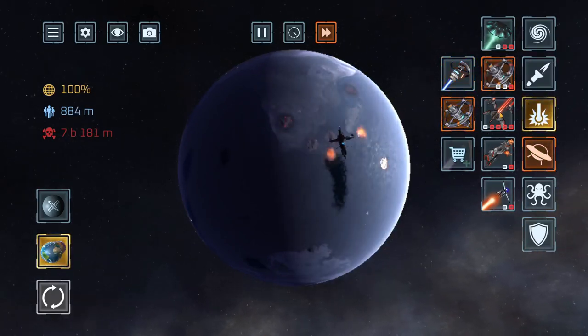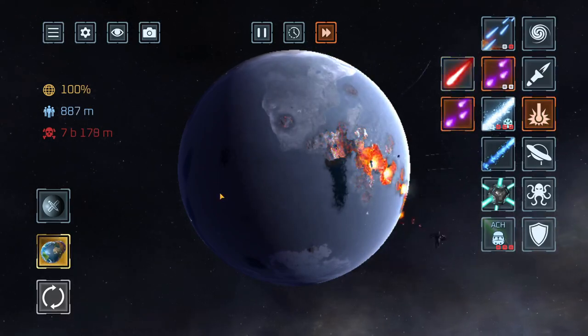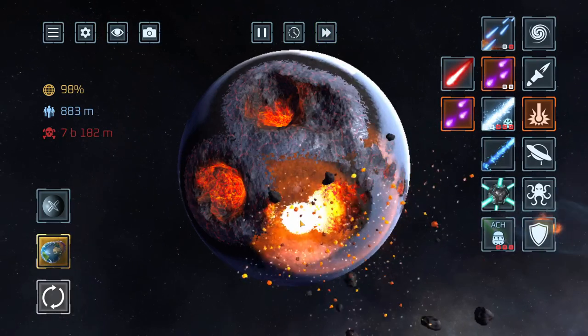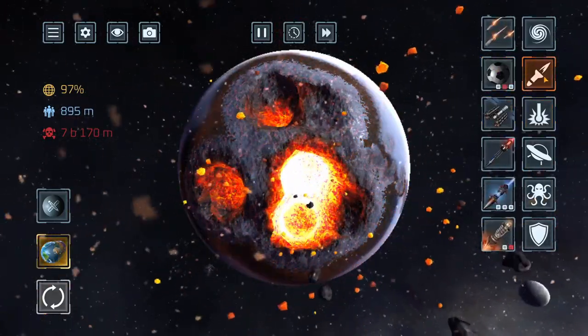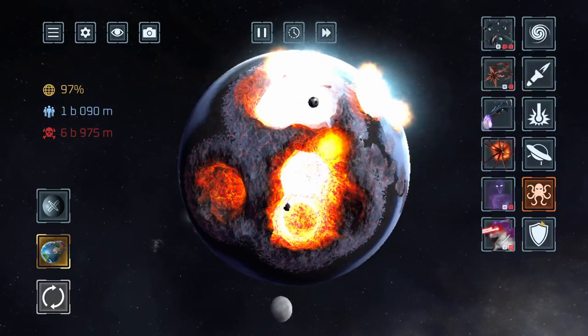Space station, attack! Ooh, plasma beam. That's nice. Let's blow it up again. Is that a Minecraft block of TNT? Let's go!